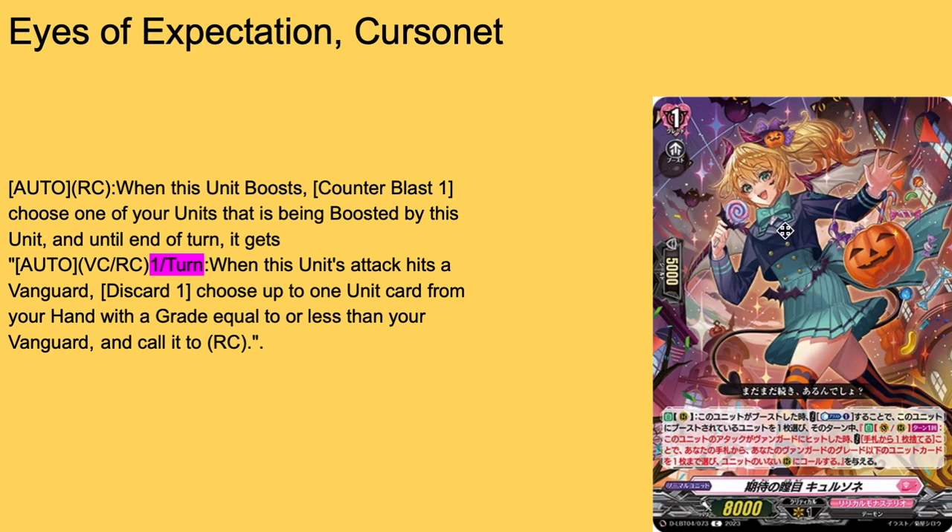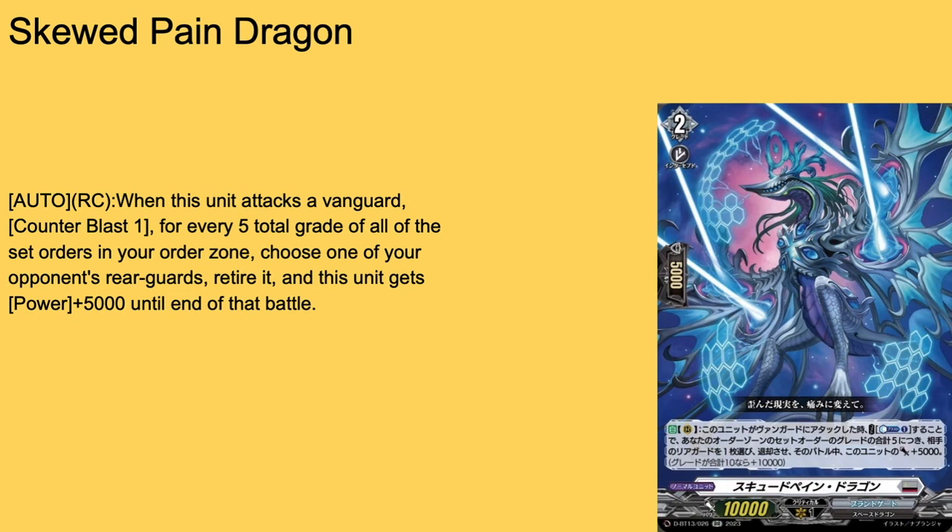Then we have Eyes of Expectation — grade one, boost, 5k shield, 8k base. Auto rear guard: when she boosts, by counter blasting one, the unit being boosted gets an auto: vanguard or rear guard circle, once per turn — when this attack hits a vanguard, by discarding one, call up to one unit card from your hand with grade less than or equal to two to rear guard. The ability to give that is not a hard once-per-turn itself, so if you have a full back row of these and boost with all of them, you get potentially six or seven free calls if you're playing Leaflaw. Very solid grade one, lover skill — four-of.